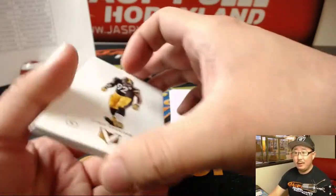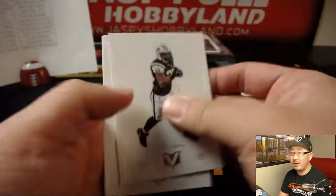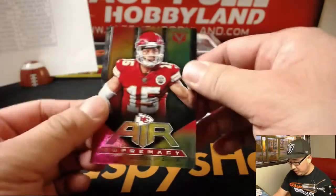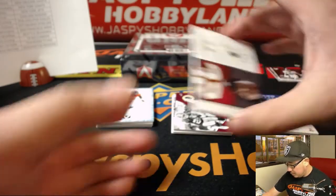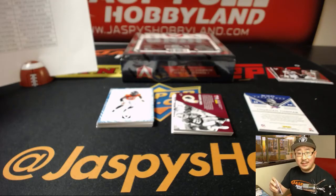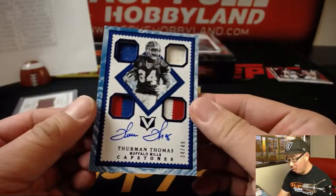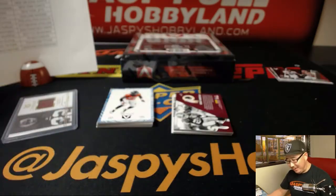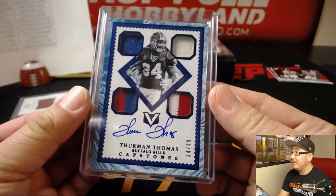All right, next box. We'll breeze through these base cards - everything ships, so you'll be getting everything, folks, don't worry. There's not very many cards anyway, so it's easy to ship everything. Patrick Mahomes, Air Supremacy. Past and Present - Dan Marino, Jay Ajayi. We got Samaj Pirine, 81 out of 99, Portraits, nice relic for the Redskins - there you go, Andrew. Whoa! Thurman Thomas, 34 out of 49, Quad Relic and on-card autograph - nice! That goes to the Bills, Jeff Mason and the Buffalo Bills - that's a nice hit.